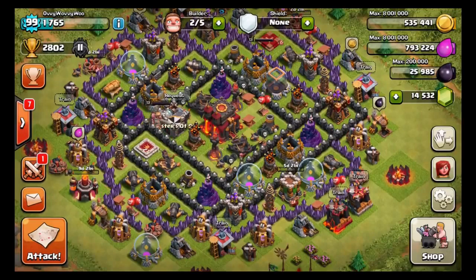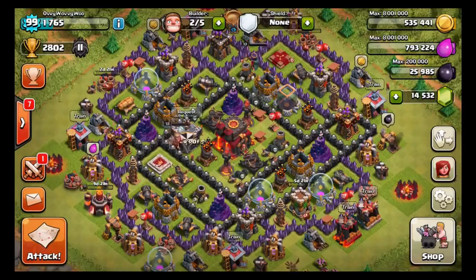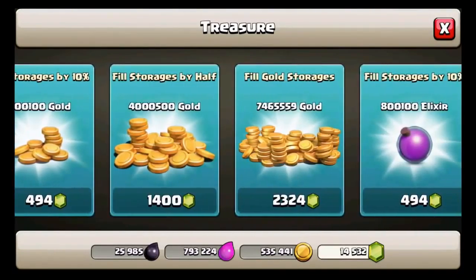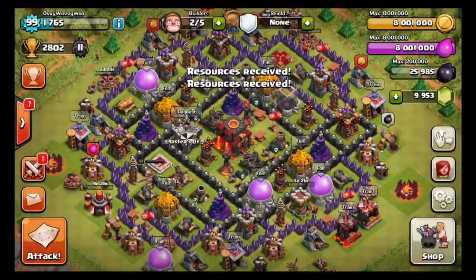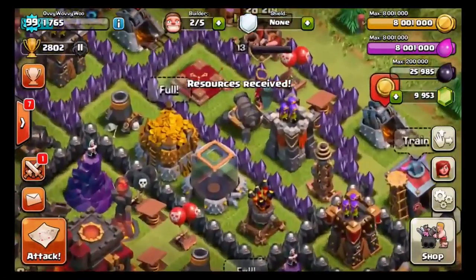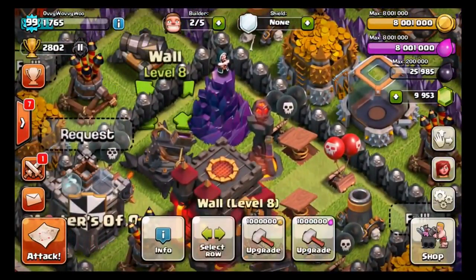Alrighty, here we go. We have got $100 worth of gems — 14,000 in our pocket, in our wallet, ready to be spent. What we're going to do is we are going to fill up both our gold storages and our elixir storages because, of course, you can buy walls with both now, which is amazing. So we want to upgrade these walls and make them all at least level 8.